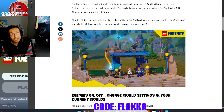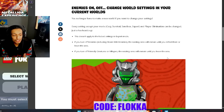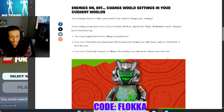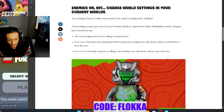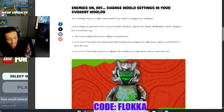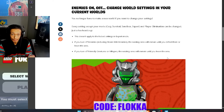For those of you excited about older leaks, there is still a large amount of hope. Enemies can now be toggled on and off, and world settings themselves can be changed — but there are a couple of parameters to note. You no longer have to make a new world to change your settings. Every setting except your mode — Cozy, Survival, Sandbox, or Expert — and player elimination can be changed. Not being able to change your mode is actually a big W; people would absolutely abuse that. This doesn't apply to locked settings in Expert Mode, and if you turn off enemies, friendly creatures, or villagers, the existing ones remain until you leave render distance.